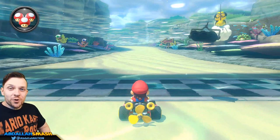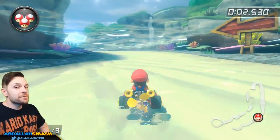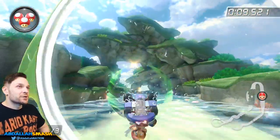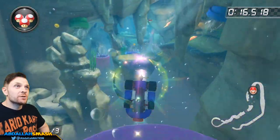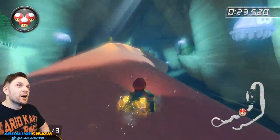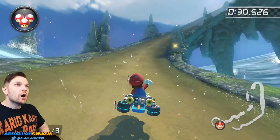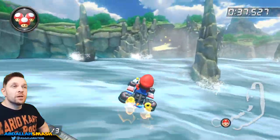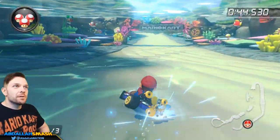Looks like we're meeting some underwater creatures at Dolphin Shoals. There are tons of Cheep Cheeps and a very familiar face if you've played Mario 64 — Dire, Dire Docks, if you remember that. It's mostly an underwater track with pipes to trick off of. There's a gigantic eel — don't be afraid, just trick off the fin on its back for speed. You come up for a breather with a winding turn, then back into the water. A mushroom lets you cut through off-road on the right.